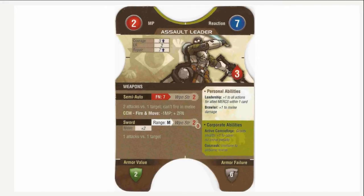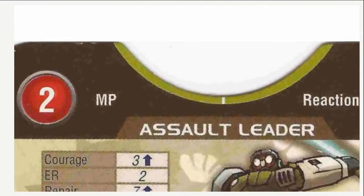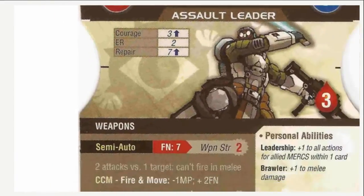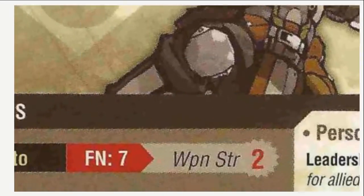Let's look at the cards first, because they give you all the information you need about your models. The cards also serve as movement templates — the large cutout at the bottom is placed around your model, angled in any direction, and then you move your model to one of the smaller cutouts on the left, top, or right side. How many cards you can move is shown in the red circle in the top-left corner — this is your MP, or movement points. The blue circle in the top-right is your reaction, used to break ties in initiative and also the number the enemy needs to roll to hit you in melee.